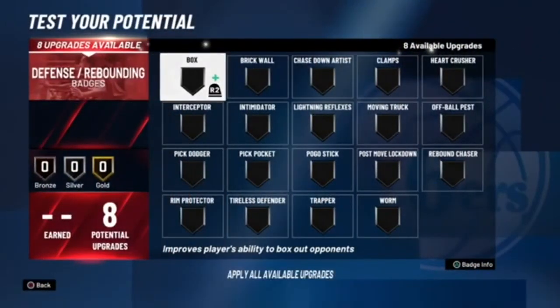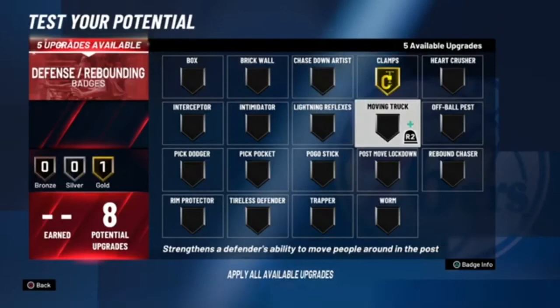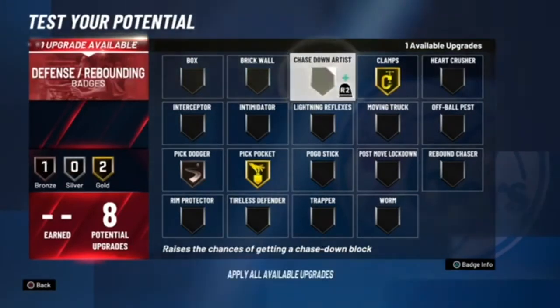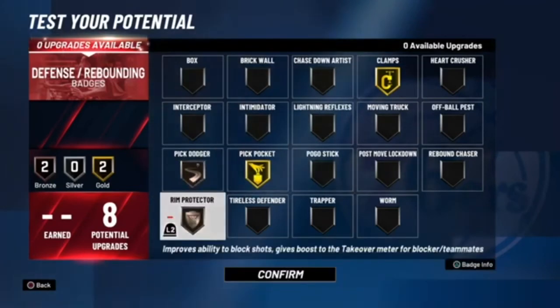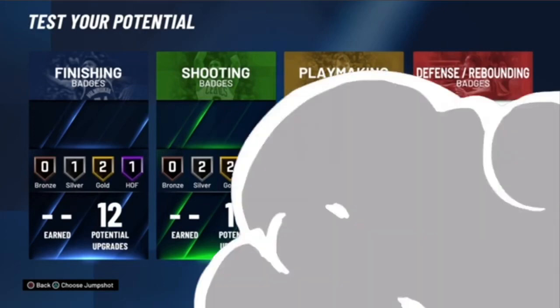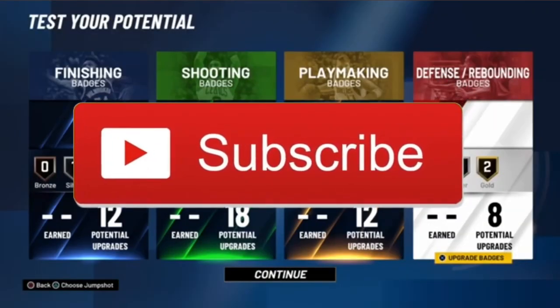On your defensive badges, it really depends whether you want to be the main ball handler and ball defender. I think it's better if you don't do that and just guard whoever your man is assigned to. For that, you want to put on Clamps, Pick Pocket, and Pick Dodger on Silver — or Pick Dodger on Bronze and have Intimidator, Chase Down, or Rim Protector if you want. Personally, I like it with just Pick Dodger so you're not getting stuck on those screens. This build is going to be giving work to every single person at the park, no question. It's been your boy Bless Horse — we out!